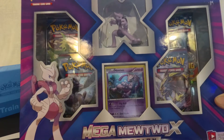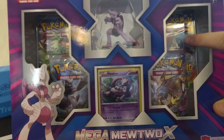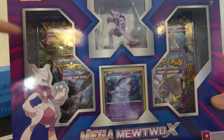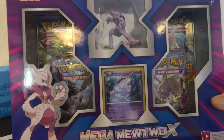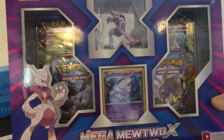As a congratulatory prize, we got this awesome box and it's super sweet. What are we hoping out of this pack? Shaman. What other packs we got here? We got Ancient Origins and two Breakthrough, then our promo Mewtwo and Mega Mewtwo X figure. Let's read the back.